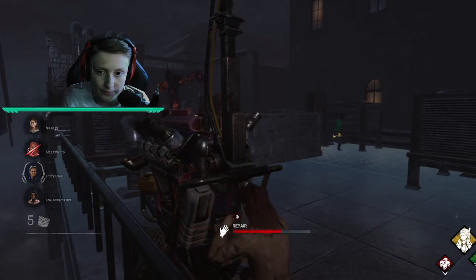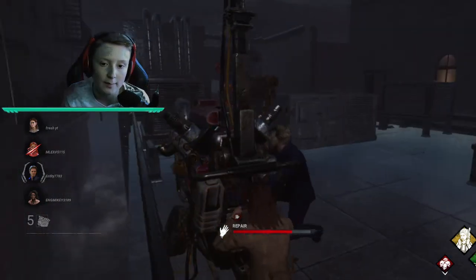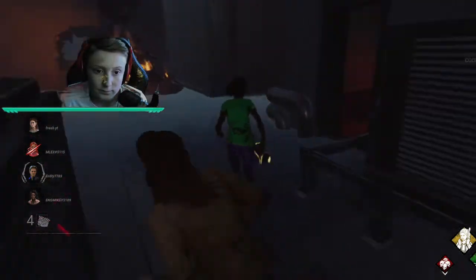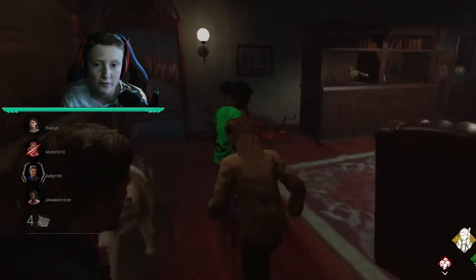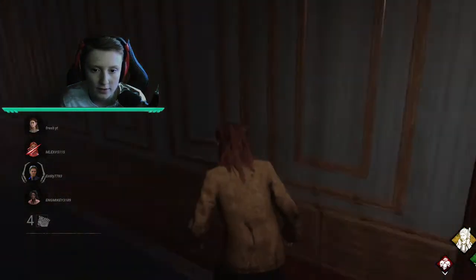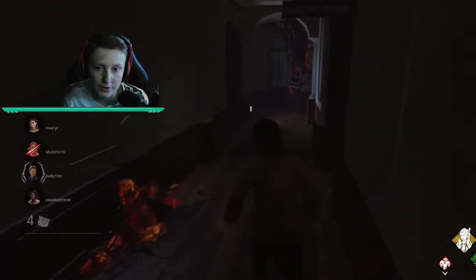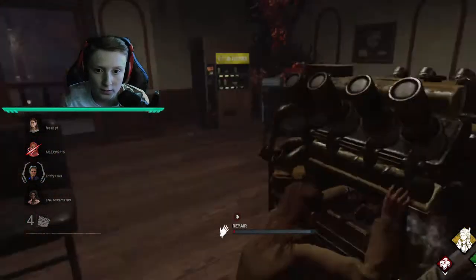There is a survivor there — I can see them. You can't really use pallets on the Nurse because she can just blink through them, just like Spirit can. She is quite a hard killer to play against. Nothing really counters her but being unpredictable with your movement, which is what I'm obviously going to try and do. I've heard the Nurse a couple of times and she's been close but we haven't actually seen her yet. Everyone's moving apart from one person who's actually been hit by the Nurse. They're deciding to follow me right now.